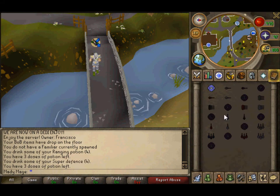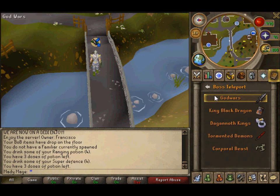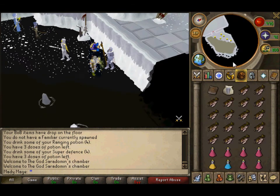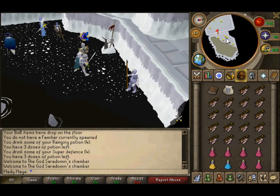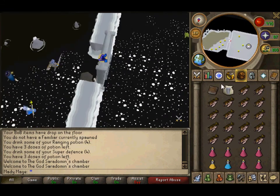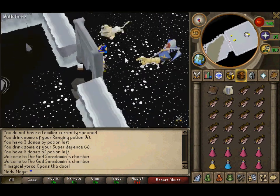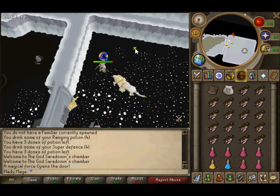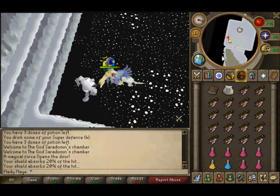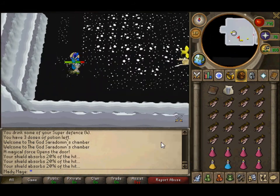Head to God Wars and run west into the room, through the big door. Once you're inside, spawn your steel titan — or the best titan you have.